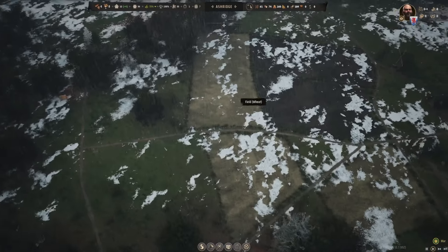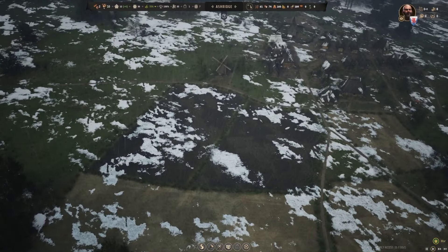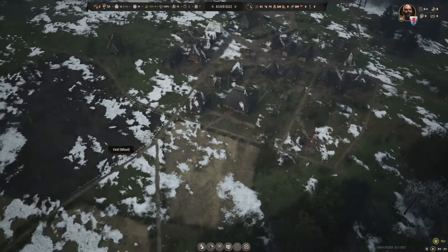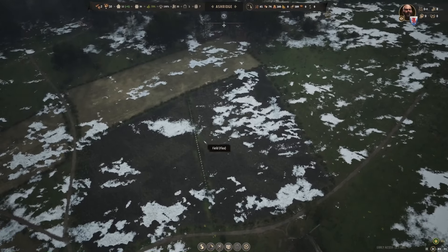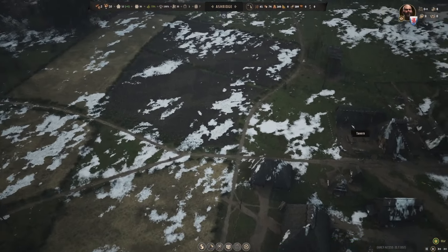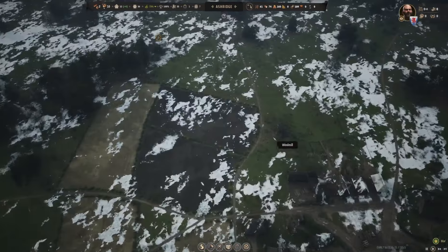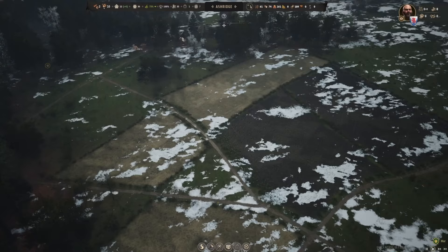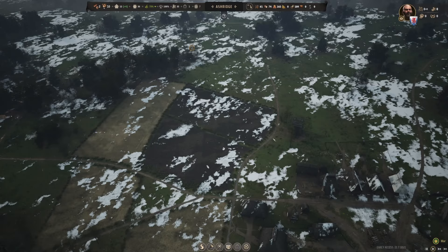These fields here - I think we planted them last season - are flax. Another thing we have to do is set up some trading posts, first of all so we can start trading with other regions and with merchants traveling through, but we also need that to trade for livestock. It would be kind of cool to have some animals running around here as well, and sheep is definitely something we need.